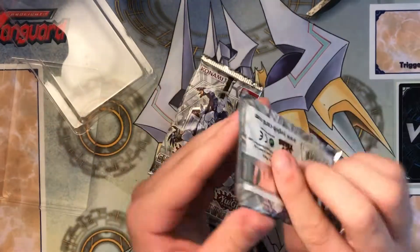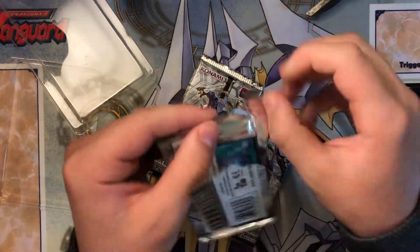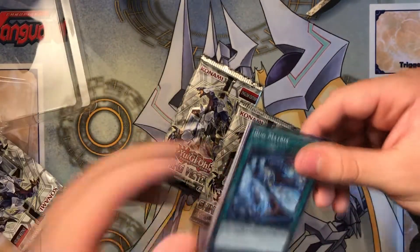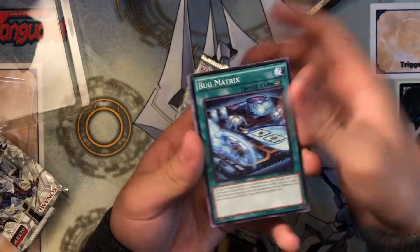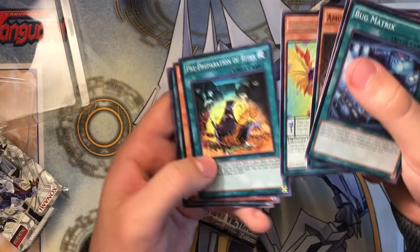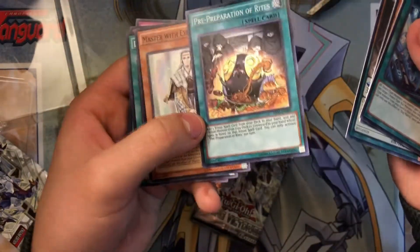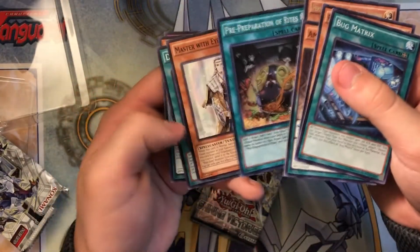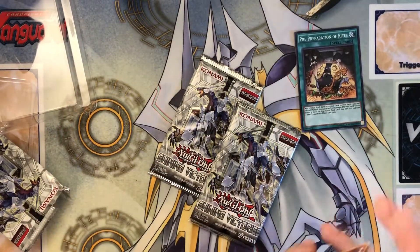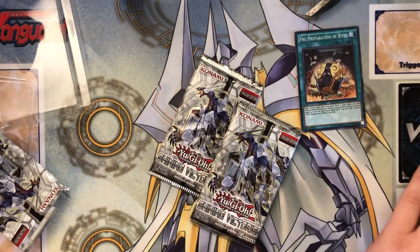We got three packs, and I need to pull something good out of these to make all these packs worthwhile. I don't know what cards are in these, I don't know what's worth anything, but I don't even care. We're just going to pull a Ghost Rare out of one of these, 100%. We got Performed Pal Odd Eyes Light Phoenix, and we did get — what is that, a super? I can hardly even tell that's a foil, it's barely anything on there. Pre-Preparation of Rites. Master with Eyes of Blue — I'm assuming that's some type of combo card with Blue Eyes.